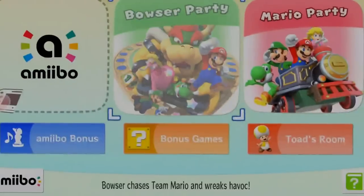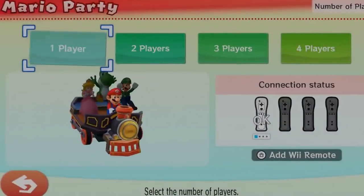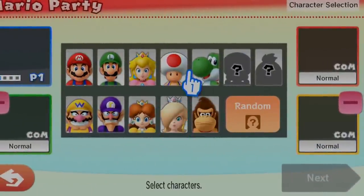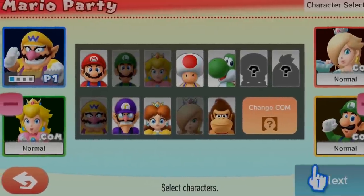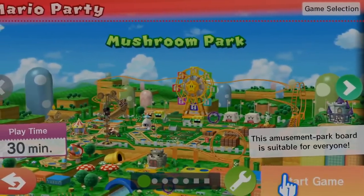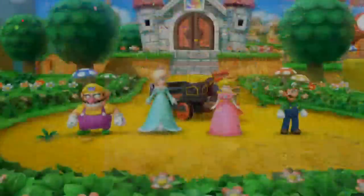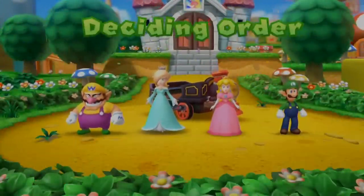Let's pick Mario Party — one player. Let's play as Mario. Next. Let's play Mushroom Park. Start game. Mushroom Park. Welcome to Mario Party. You will be playing on the Mushroom Park board.